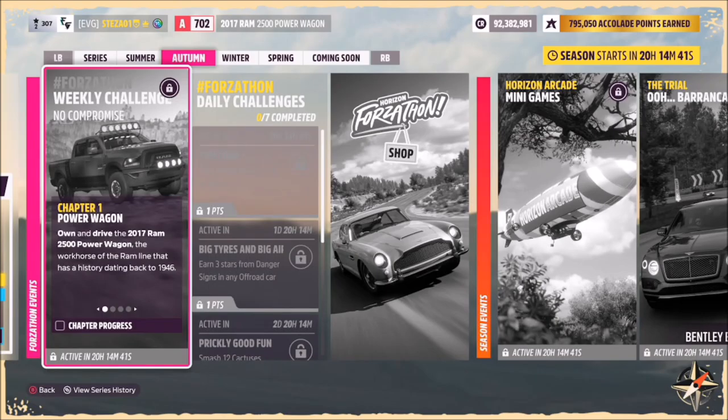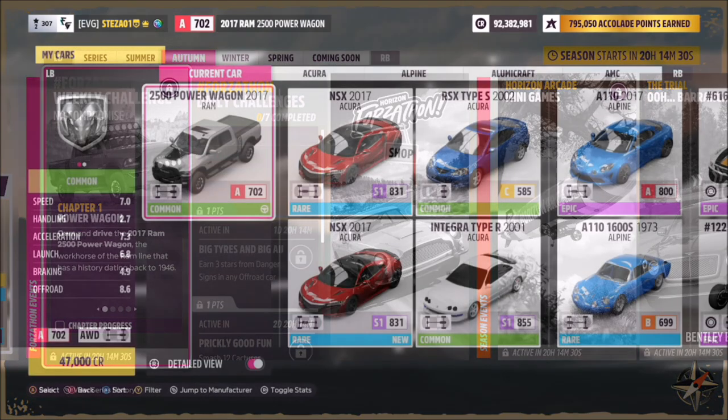Hello and welcome back to the channel. Now you join me for this week's Forzathon guide called No Compromise, which wants you to own and drive the 2017 Ram 2500 Power Wagon to complete all the challenges. So without further ado, let's get stuck in.